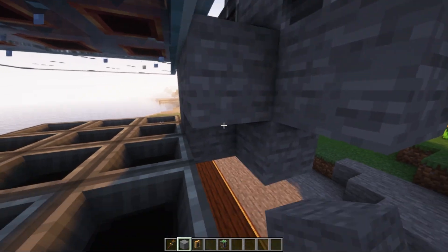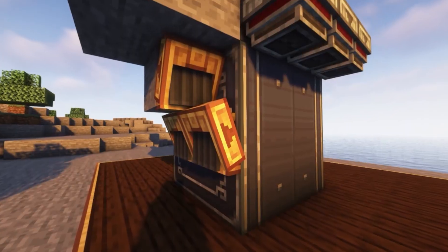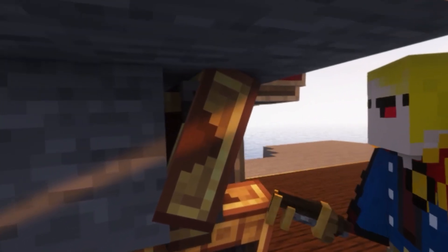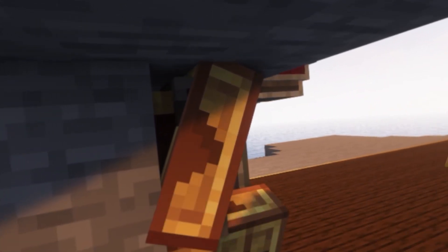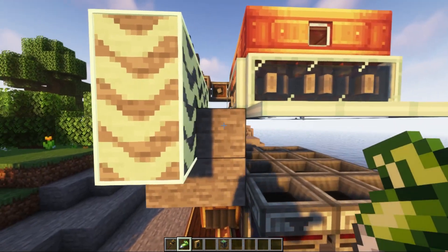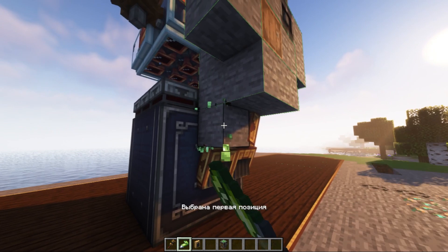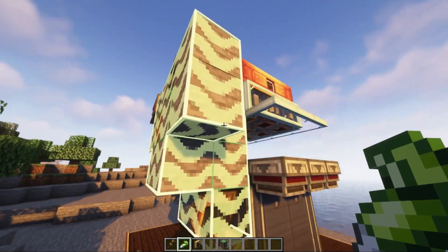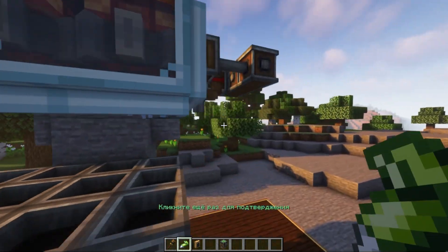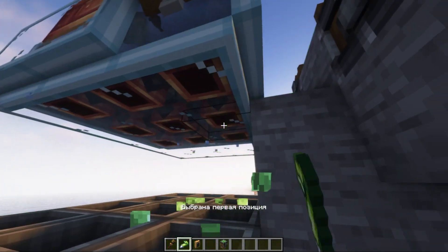We continue to install additional blocks, then install the brass gateways. Please note that the arrow on these gateways should be directed inside the storage of items, but one gateway should lay out items. Next we proceed to gluing the construction — I glue only the upper brass gateway from the bottom, then glue the andesite sluices and glass hatches above them, and attach it all to the main structure which I have already glued.